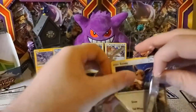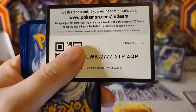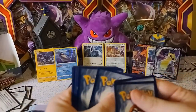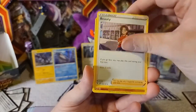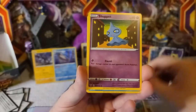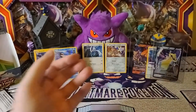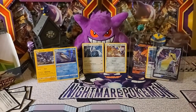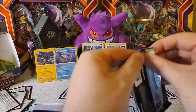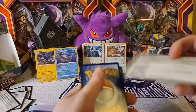Here we go, next pack open — there's the code card. Electric Energy, Tusklops, Beauty, Shuckle, Eevee, Trubbish, Shuppet, Chuddle, Riolu. Drone Rotom is the reverse and Batnit — I think that's the pronunciation — is our rare.